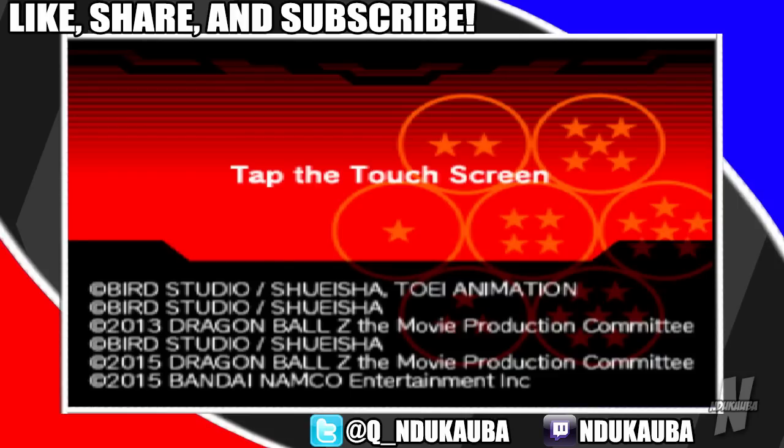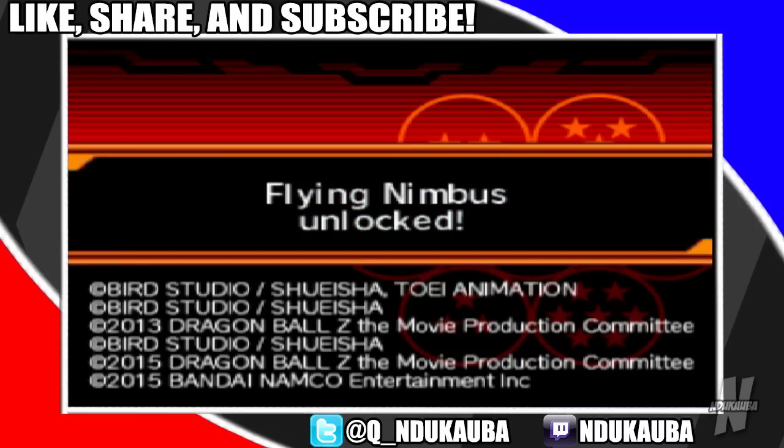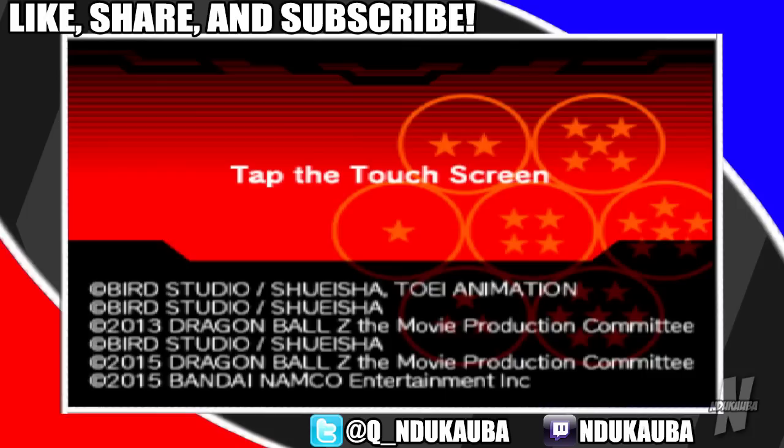Now for the last item, which is the Flying Nimbus. Press: left, down, right, Y, B, A, up, X, up, A, up, B, up, Y, L, R, up, X. And there you go — the Flying Nimbus has been unlocked. So that's just a few codes you can use to unlock certain characters and items in Dragon Ball Z Extreme Butoden.